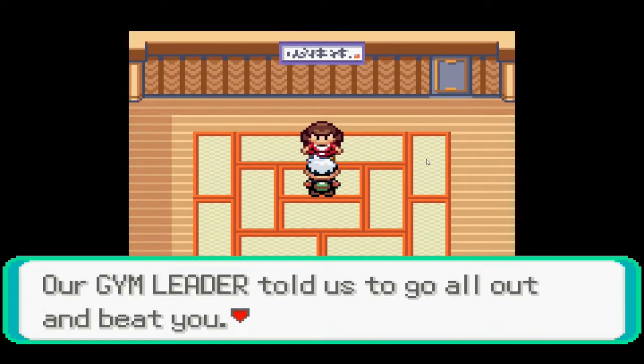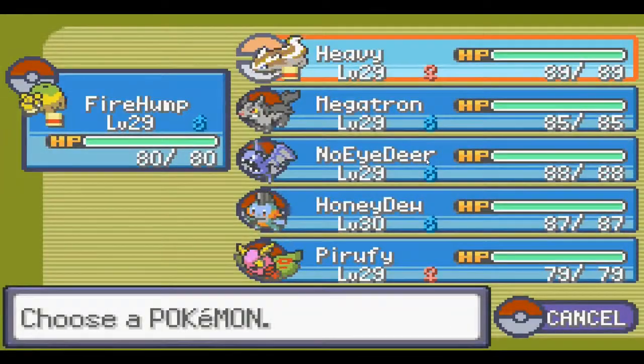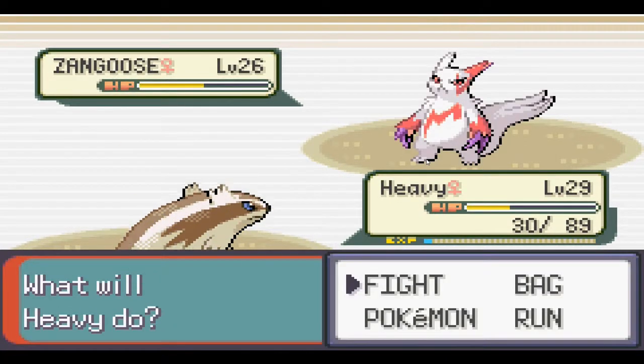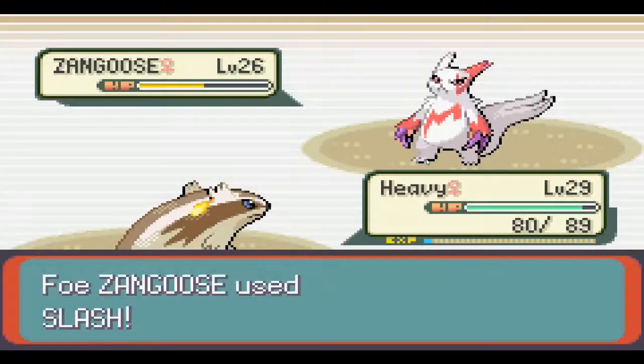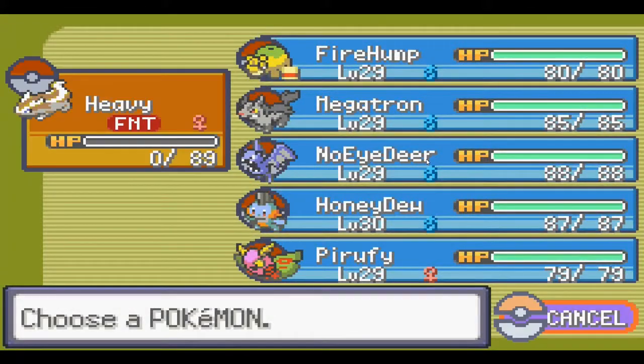Then comes the strength room, and there's an asshole trainer with a Zangoose who has a Slash attack that is just broken. One Headbutt barely hurt it, then its Slash attack killed Heavy - my Linoone - and I was devastated. He was one of my favorites to use. He had Shockwave and now I don't have an electric type. I was really depressed, just pausing and mad.